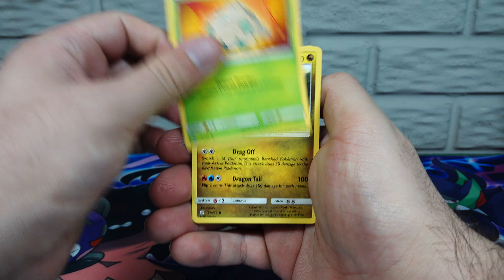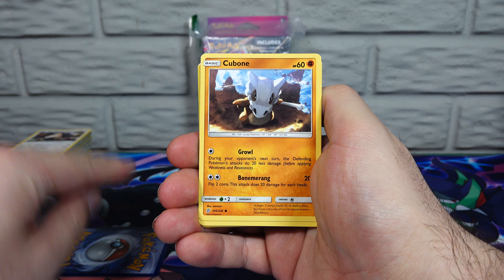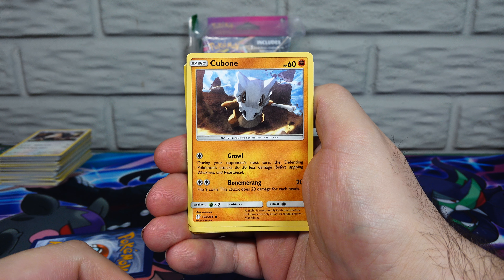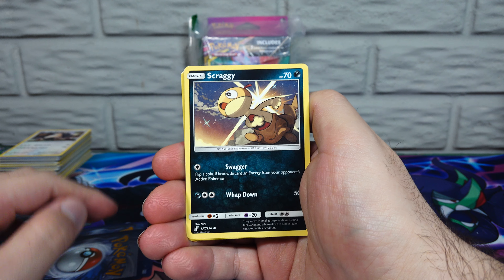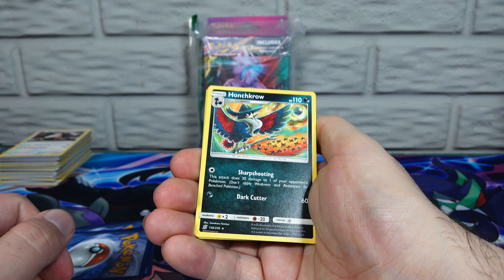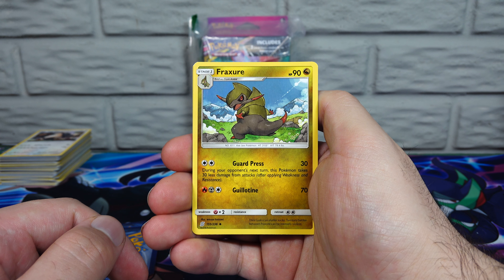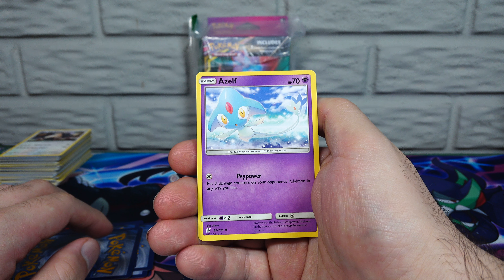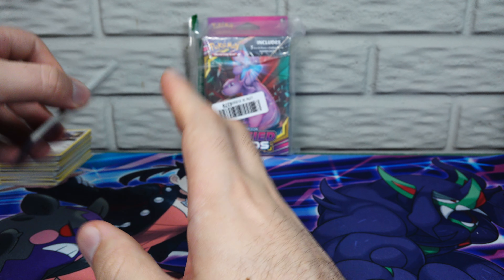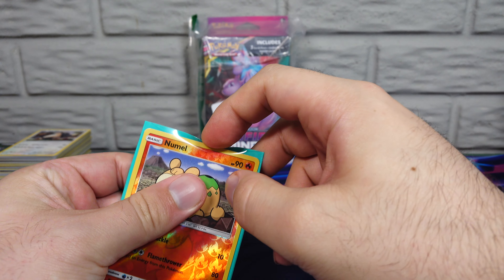We've got a Shroomish — I definitely don't have that one yet. Druidagon. Awesome Cubone — I don't know if he just whacked you with his bone or he's widened up, but awesome Cubone. Tynamo. Scraggy. Reverse Holo Numel. Honchkrow is our rare non-holo. Fighting Energy. Fraxure as another Dragon Pokemon — I'll take that. Blue's Tactics. Azelf. Let's get a mint sleeve for our Numel here.